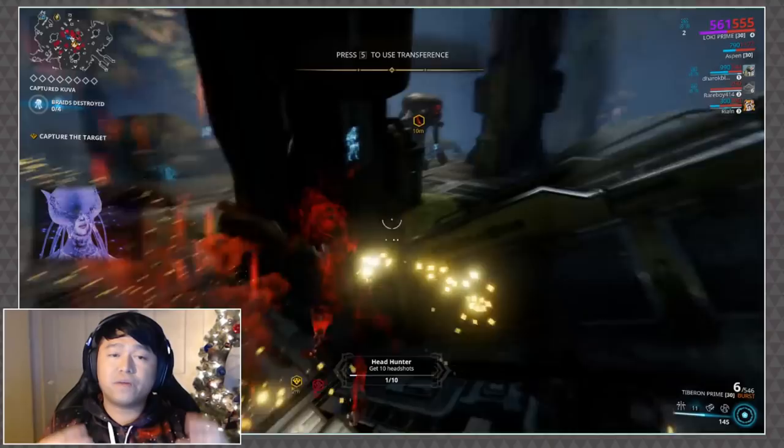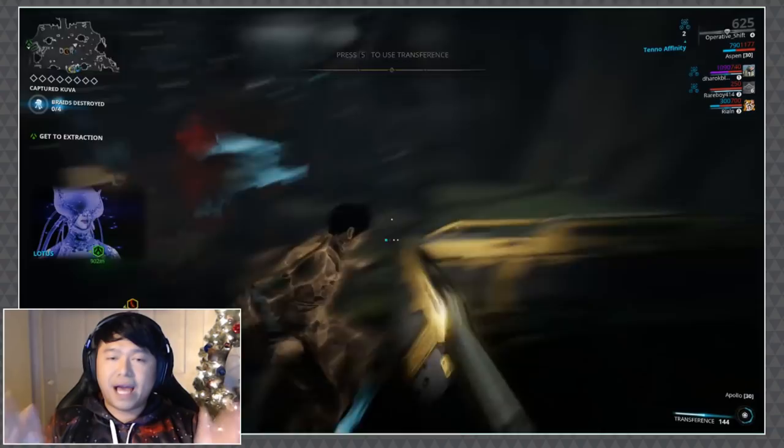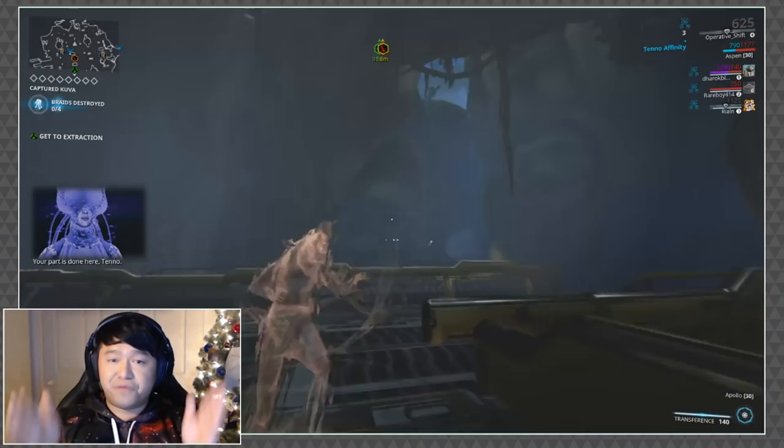Currently it's sitting at 200 Kuva per tower. You get one of these towers when you first load into the mission, and then one every 90 seconds. There was a patch today that kept it at a fixed 90 seconds instead of gradually adding more time in between, so it is a fixed 90 seconds for anybody who hadn't been reading the patch notes.